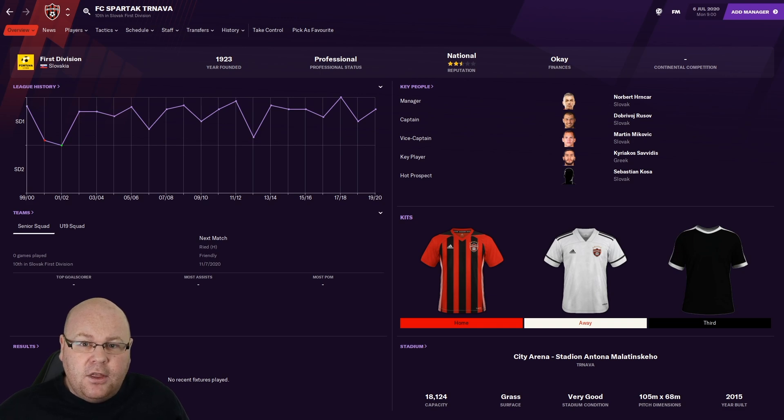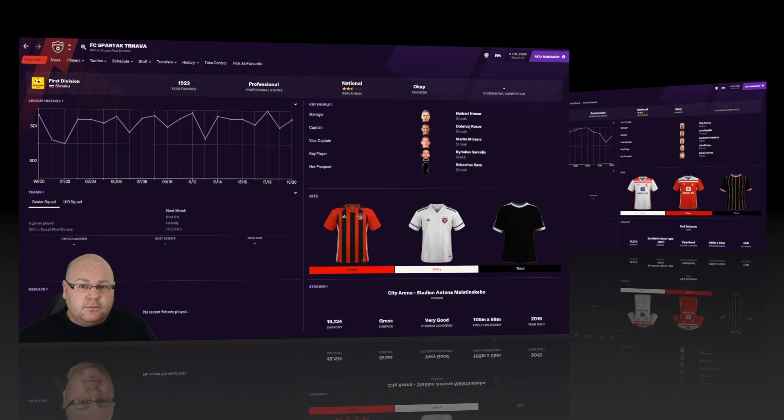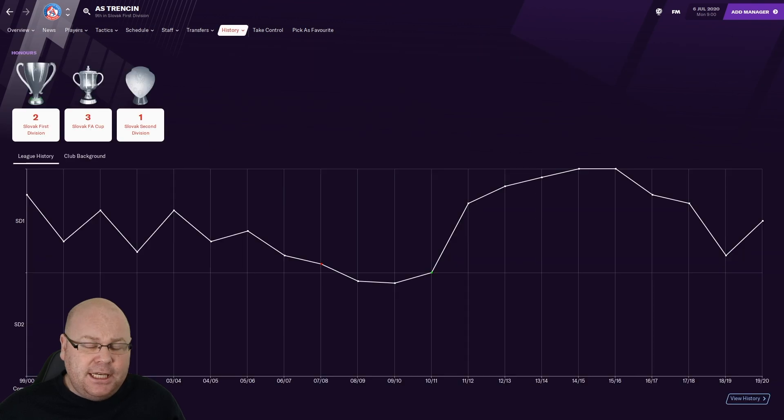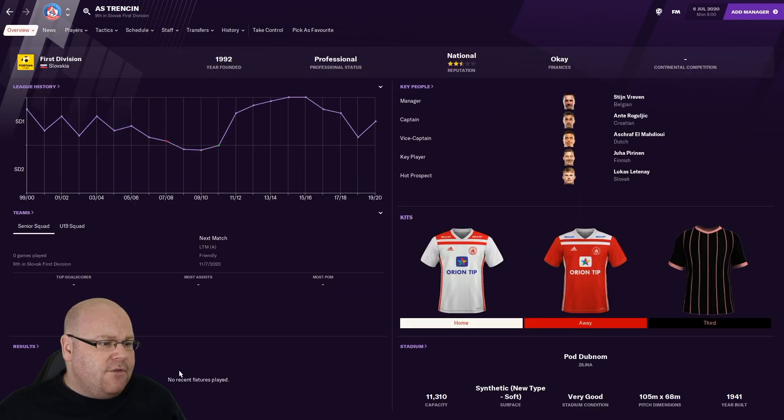Another top-flight club itching for a return to prominence is Trenčín, a well-supported club who over the last 10 years have competed regularly in European competition. However, for the last two seasons they've finished in the bottom half and face relegation danger. Back in 2015 and 2016 they were winning the Slovakian league title, and they've also won the cup on three different occasions. If you think you could take this club back to the summit of Slovakian football, they're worth checking out.